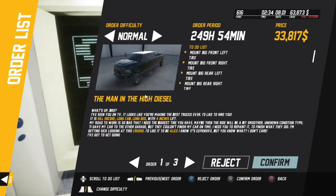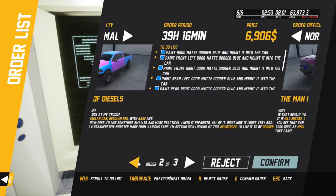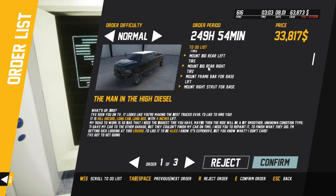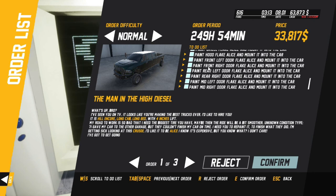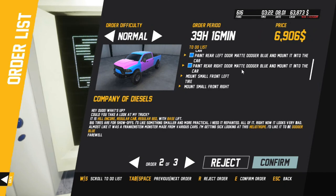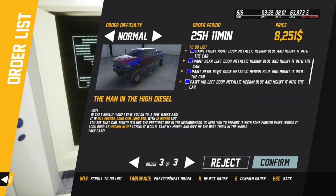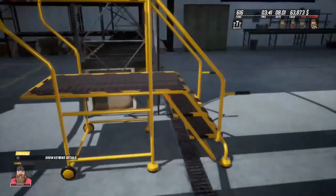Now we're in normal mode. Let's look at our orders. You can pick some of these — now you see some have got a time limit and some do not. The ones without a time limit you don't get as much money or as many fans. The ones with a time limit, you've got to hurry. The more time you have, the less money; the less time you have, the more money.